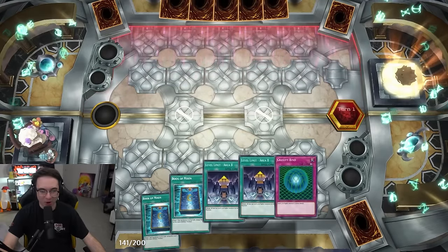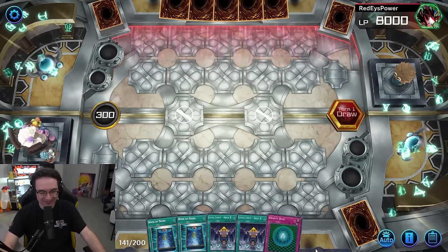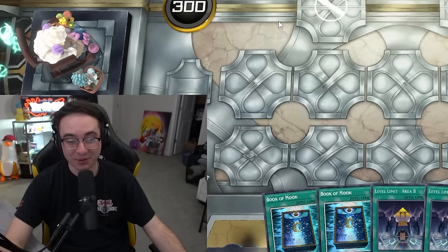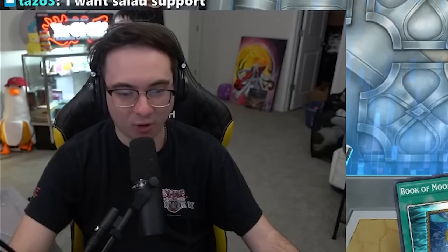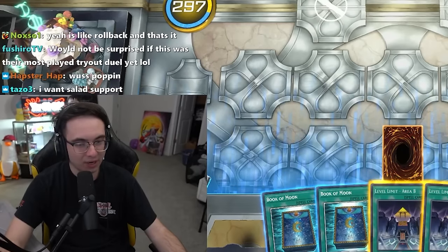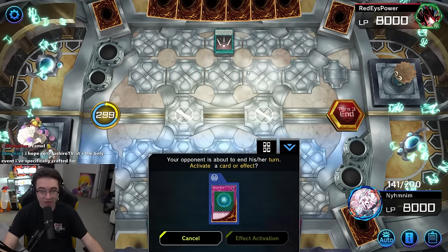Let's see what we've got in our opener. The game will be slowed down. I'm going to just set the Gravity Bind — seems like the most ubiquitous way to stall the game a bit. The opponent does nothing at all.